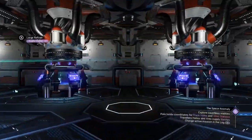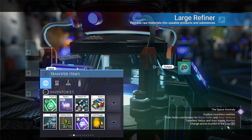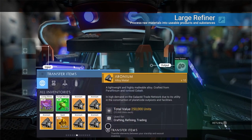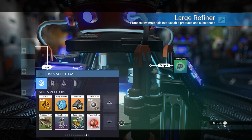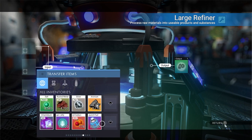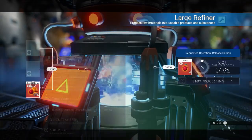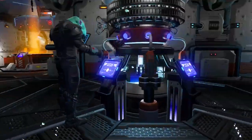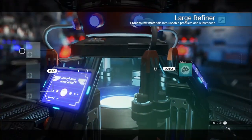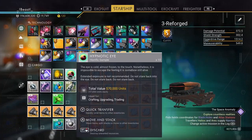We are going to begin what is going to be a little bit of a longer term smelt, but it is going to be worth it. This is going to be phacium and hexite — these two together will also be creating us some nanites. The freighter is just my favorite spot to be doing my refining, just because there are so many refiner access points all in one little pocket. Besides hexite and phacium, we are also going to go ahead and take a look at what we have in here real quick.